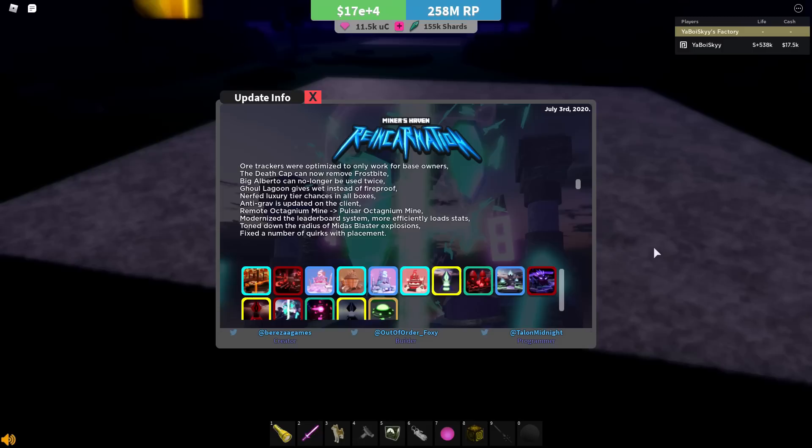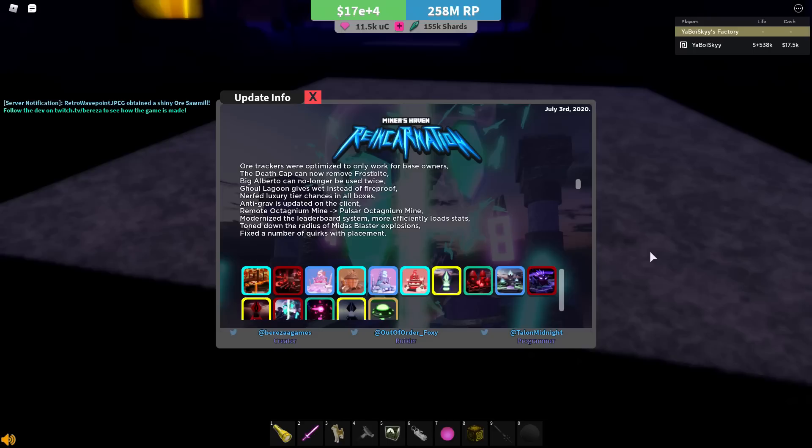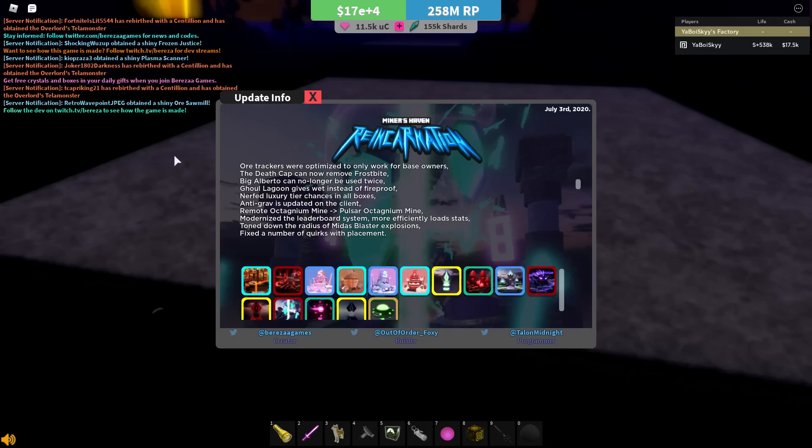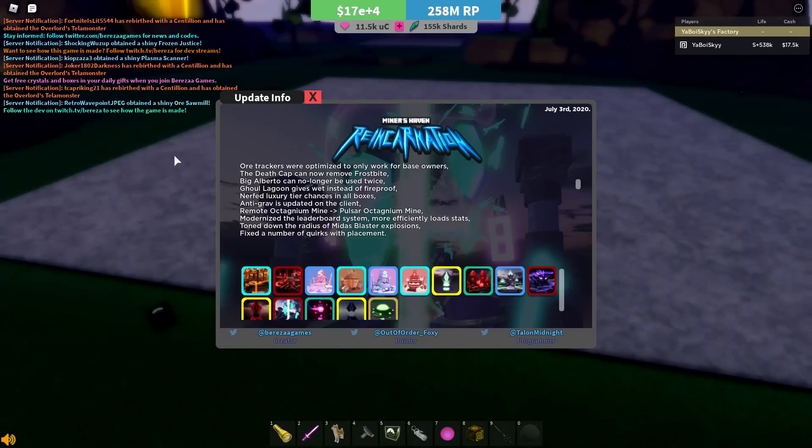Antigrav is updated on the client now — assuming it makes it a little bit more viable to use, though Antigrav still sucks in most cases. The remote octagon mine got renamed to the Pulsar octagon mine to more properly reflect what it actually does. The item got reworked to be a Pulsar item a while ago but kept its remote name. Now it finally got changed to Pulsar — it got a size change, it's a lot smaller, and it actually pulses. It looks a lot more like a Pulsar item than it used to.